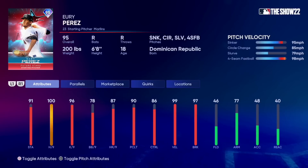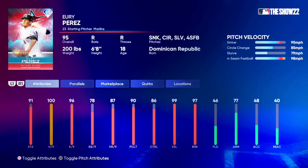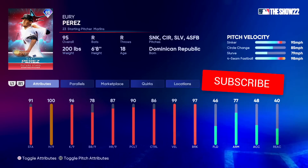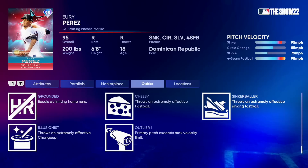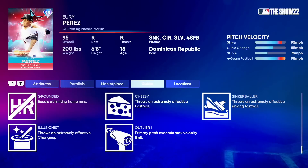Alright, here we go. This 95 overall Yuri Perez — the Future Star Miami Marlins card that came out a few days ago. I finally got him. 100 hits per 9 on this card, so the PCI is gonna be pretty tight. Considering 4-pitch mix, that sinker is what everybody is talking about, kind of reminding everyone of the Edward Cabrera card from last year. This card has 8 quirks with Outlier 1 on that sinker. Control on the sinker is 95.